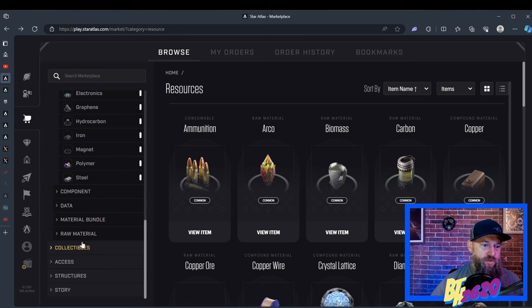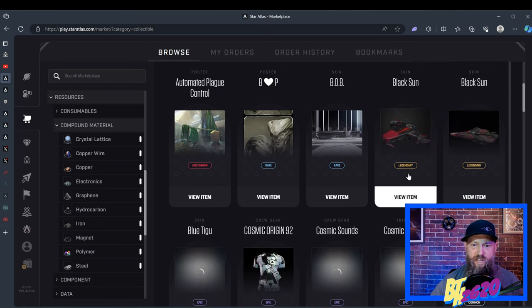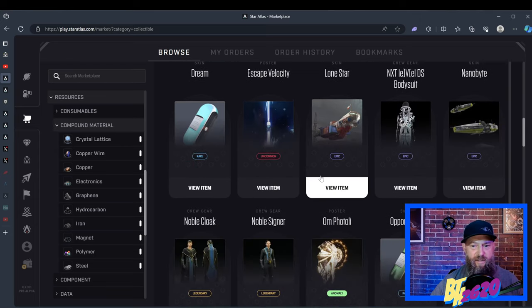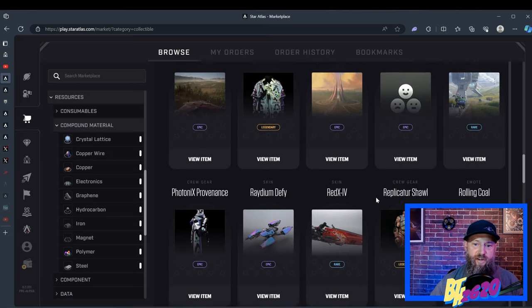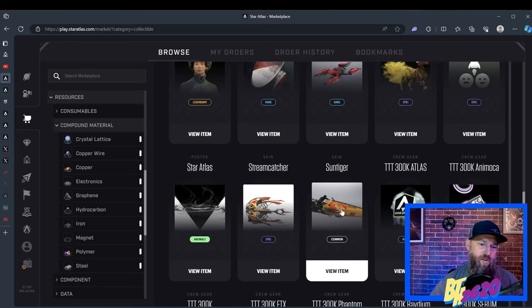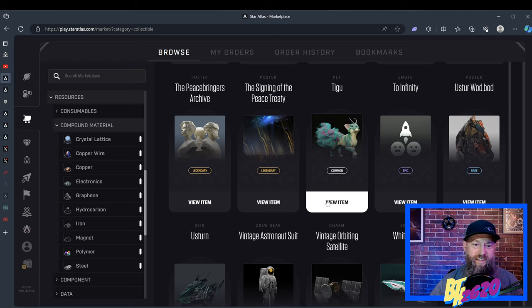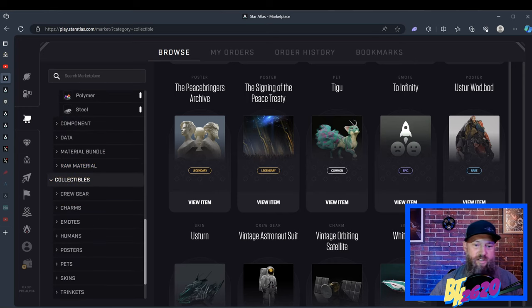Let's go to Collectibles. Collectibles are anything from skins to posters to emotes — stuff you'd buy in most online games, like Fortnite or Call of Duty. Most of these right now are peer-to-peer because these skins were given out as awards for holding or doing certain things in Star Atlas over the past two years. I do own a Tegu — this is the one and only pet so far in Star Atlas. By holding a Tegu and putting it in one of your ships, it's going to give you some perks in the future.